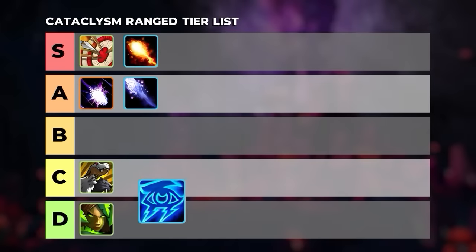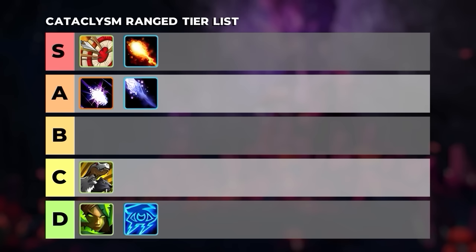Unfortunately, Arcane is just one of the weakest specs in the game and is way too slow to be viable in arena, which dooms it to the D tier.